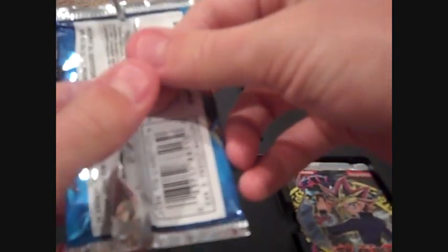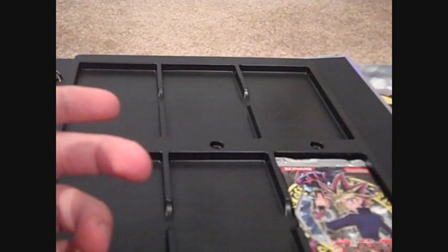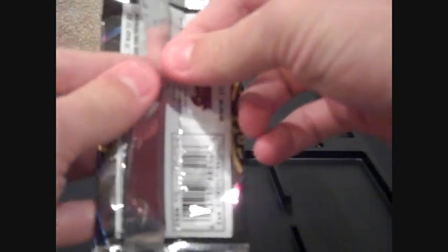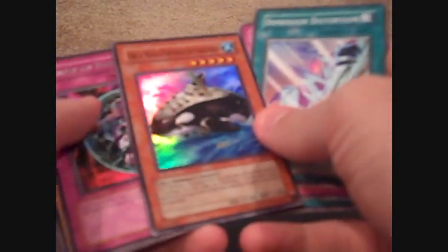Yay, I got a hollo! Maybe that Dualist Revolution bad streak will be done with. Gonna have some luck when I get a box of Star Strike. Different Dimension Gate. It's funny to see all these old cards. I can see we got a hollo. Yay! An Orca Mega Fortress — that's kind of neat to get. And Curse of Darkness.